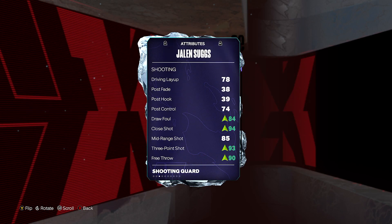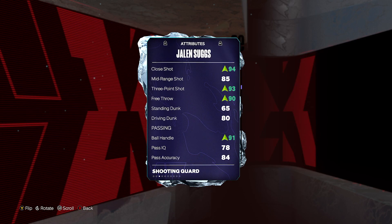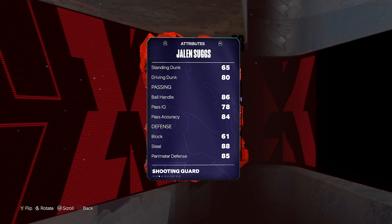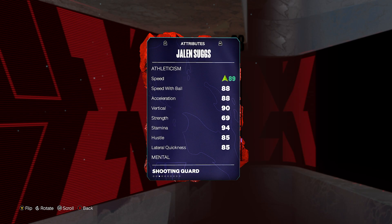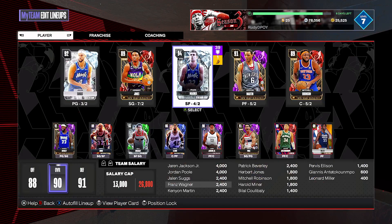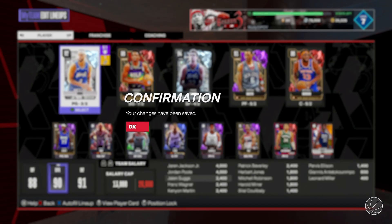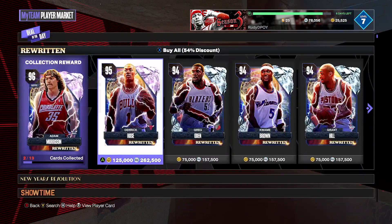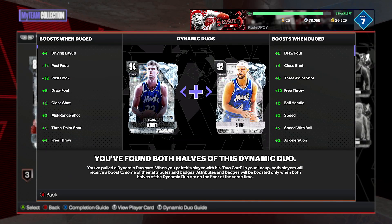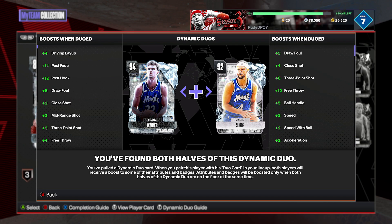Coming in at my number 2, we're plugging in the Diamond Jalen Suggs. If you run Franz Wagner with him it makes the card a ton better, but even without that — 6'5", 93 three-ball, 91 ball handle. Without the duo he's still 6'5", 87 three-ball, 86 ball handle, and still defensively really solid. Badge-wise, absolutely fantastic. With the Franz Wagner duo, that's the first thing I would do if you're no-money-spent — pick up this duo. You can grind Jalen Suggs for free or buy him for 10,000 MT. Either way, he's my number 2 budget baller in the entire game.